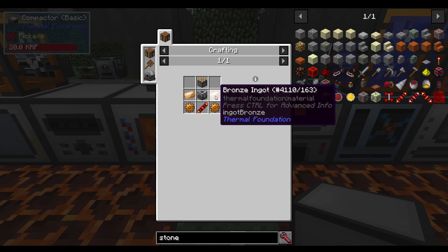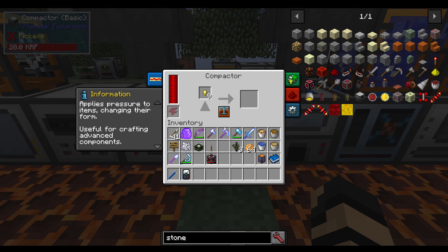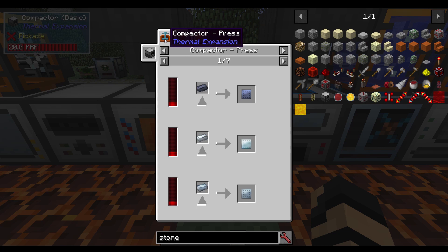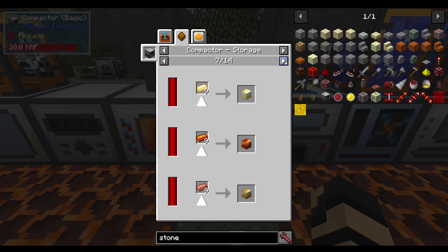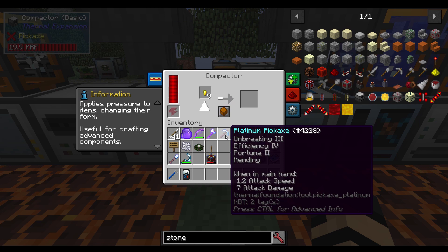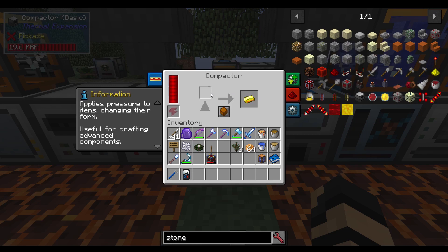Next up we have the Compactor. The Compactor is made with a piston, some bronze ingots, copper gears, redstone reception coils, and machine frames. The compactor has multiple uses — it can be used in two different modes: pressing and storage. By putting in ingots it will turn them into plates; by putting in nuggets it will turn them into ingots; and it will also compact ingots into blocks. So it's a way of storing things as well as converting them. For instance, nine gold nuggets will equal one gold ingot, and nine gold ingots will turn into a block — all at the cost of power. I can take the gold and create a gold plate, much slower and more power intensive.